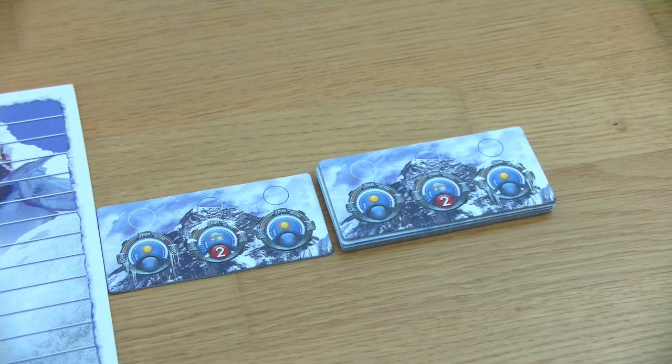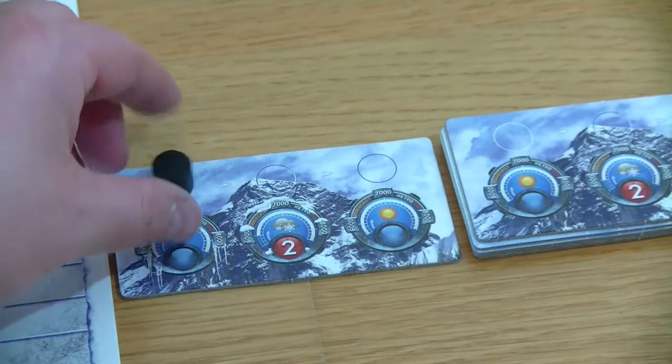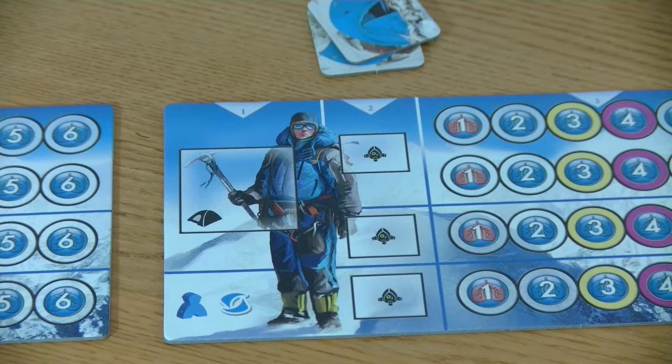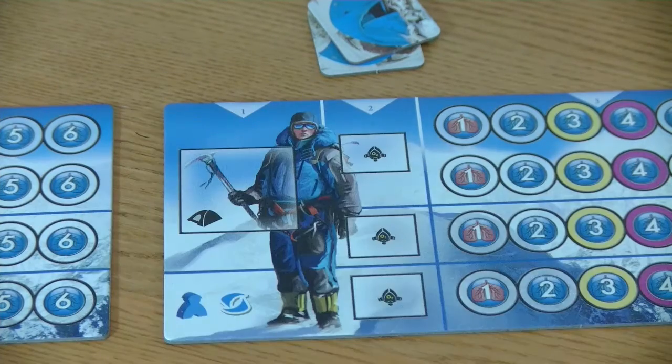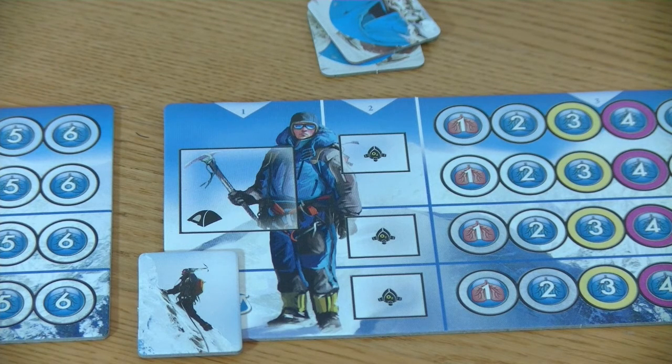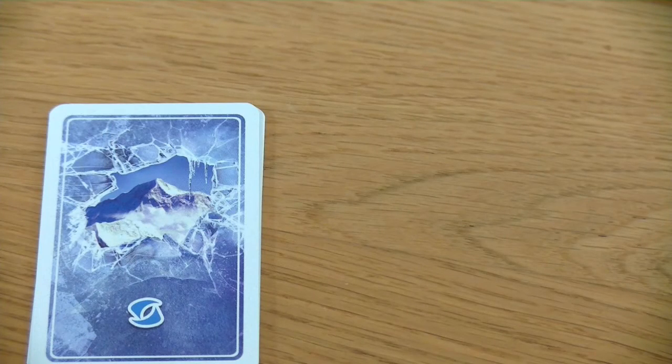These decks represent 18 days, and once we have played the last day — the 18th day — the game ends and whoever has the most victory points wins: whoever brought clients to the summit and back to base camp. We put the weather tracker on the very first day, which seems to be a very clear and sunny day at Mount Everest. Blue will be the starting player, getting the starting player token, which passes around the table each consecutive round. Then we're good to go and can start our very first round.